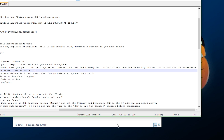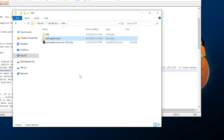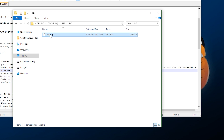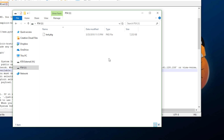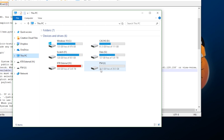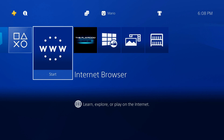Next, you need to copy a package file — a game or application — to your flash drive. I'll have a test package file available for download. Take the package file, go to your formatted flash drive, and paste it to the root of the drive. That's it. Now eject the flash drive, plug it into your PS4, and we'll do the rest on the console.